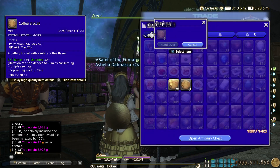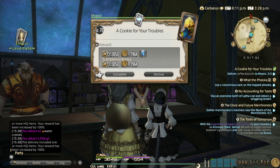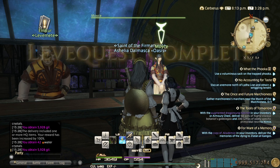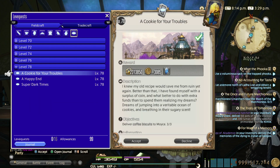It's a triple handing — but wait, that 3k is for NQ. For HQ you get double that, I forgot to mention that. So that's 6k guild per hand-in.